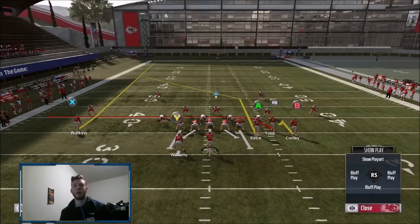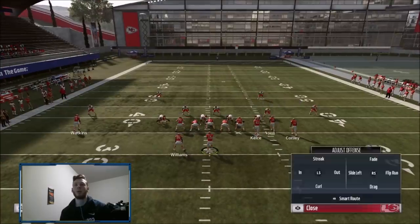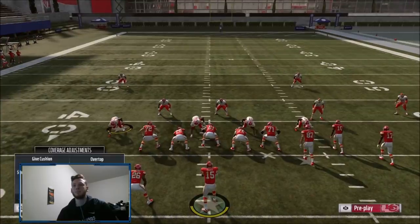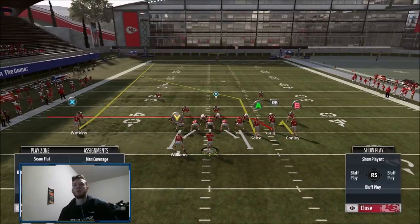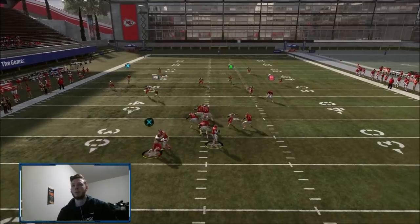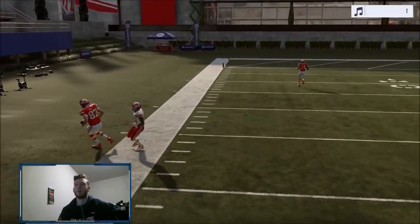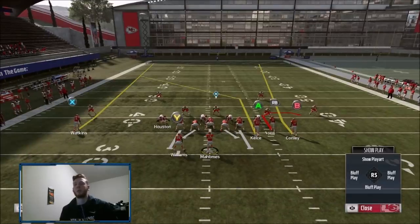If they are deep quartering, you can just leave the fade. For the base setup with fades — imagining they are deep quartering that outside guy — here's the setup: you drag the top of the bunch and hitch Conley. You can hitch or curl, whichever you want for extra yards. I like the hitch just in case they blitz — it's a quick hot read. Your main route is always going to be Kelsey on the post.